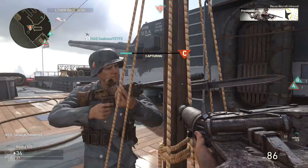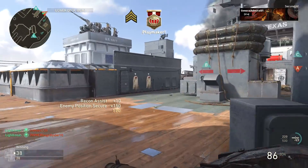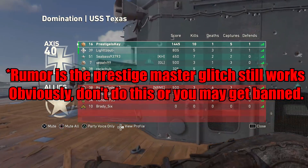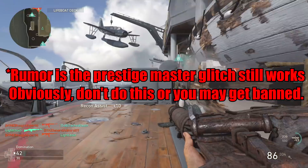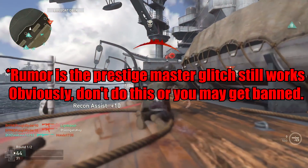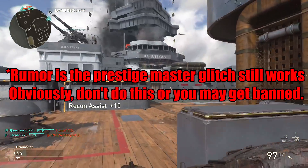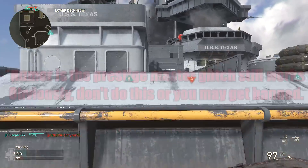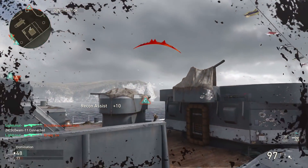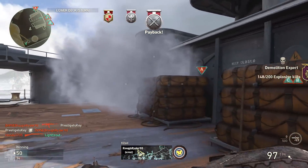This is a glitch that I purposefully did not talk about here on the channel. When I first found out about it, I just kept my mouth shut — I didn't want people to keep doing it because I knew bans would be sent out. The Prestige glitch happened in the HQ between the Divisions Commander and the General, where you do your normal Prestige. There was a small thing you could do to basically trick the game into thinking you were ready to Prestige, and you could literally get Prestige 10 or Prestige Master in the matter of 5 minutes.